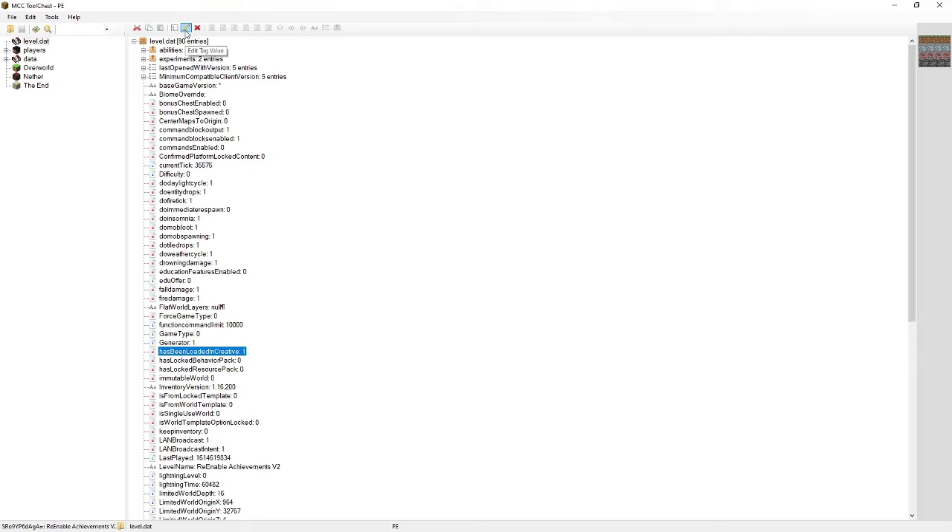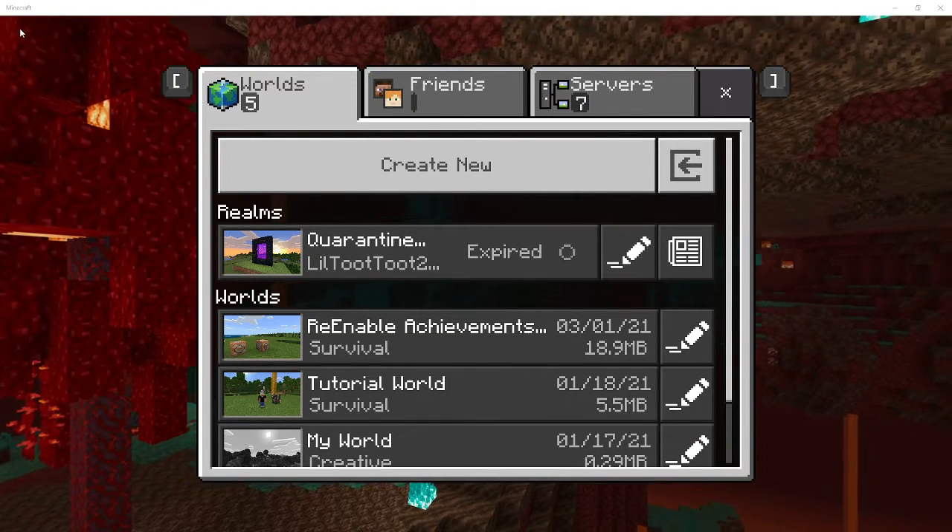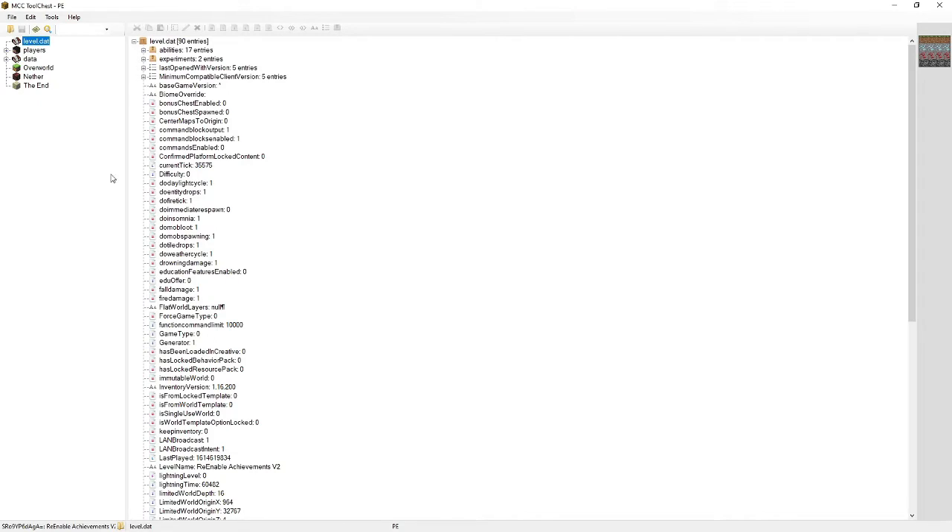We're going to go to Edit Tag Value and set that to zero. We're going to click OK and hit Save. It tabbed out on me — there we go, my bad, unedited remember. So it's currently saved — nothing pending at the bottom. You can see it's still the same level and 'has been loaded in creative' is now set to zero.